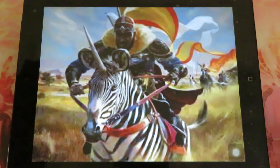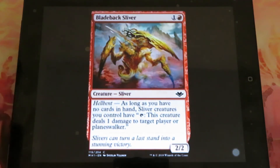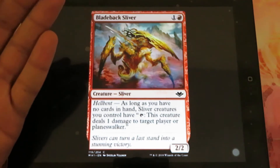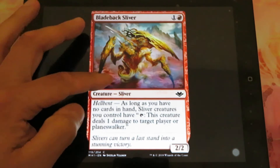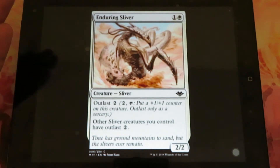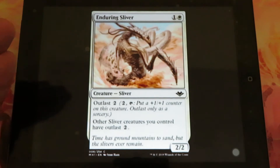Let's see what more was spoiled for Modern Horizons today. We have some new slivers — two uncommon slivers. Bladeback Sliver: one and one red, it's a 2/2 sliver. It has outlast. If you pay two and tap, you put a plus one plus one counter on this creature. Outlast only as a sorcery. Other slivers you control have outlast too.